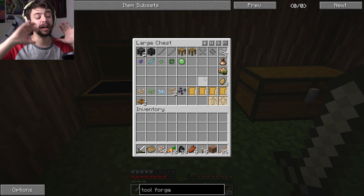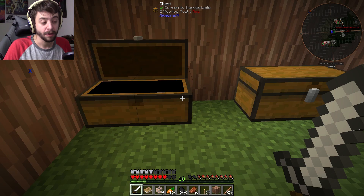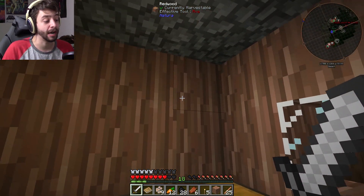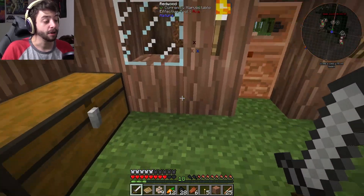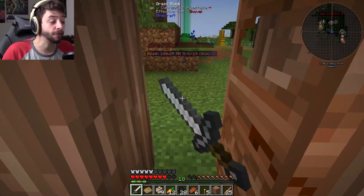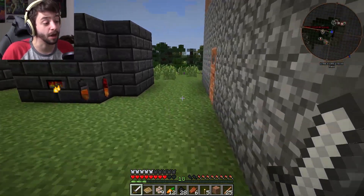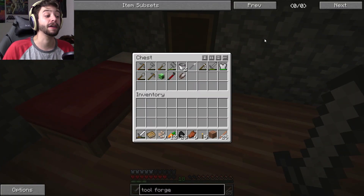I don't know where to organize everything. If I wanted to organize things by mods, I would need a ton more chests. The plan is to put another layer of chests up top. And we could even put two here if we really wanted to cram the space. Inside here we have stuff that I keep on my person — armor, weapons, tools.